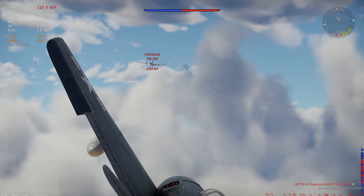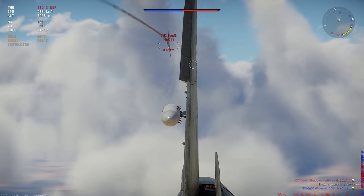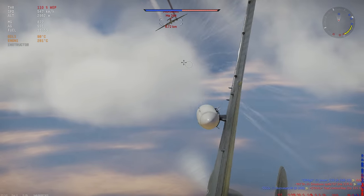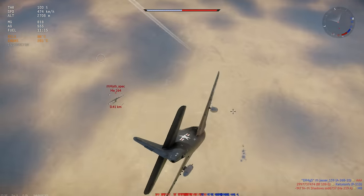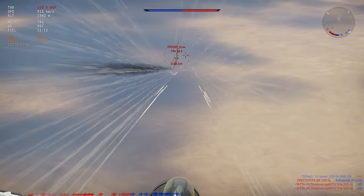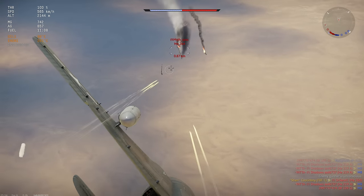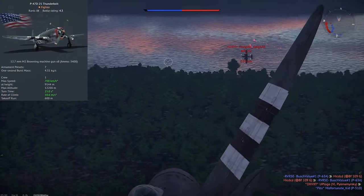The Bearcat can carry optional .50 cal HMGs in under-wing gun pods that will effectively double its firepower, although at a loss of some speed and maneuverability. It can even carry up to three 1,000-pound bombs, which is excellent for any plane at this BR — especially a fighter. While its main weakness is its somewhat mediocre armament, the F8F-1 Bearcat more than makes up for it with its top-of-the-line performance.